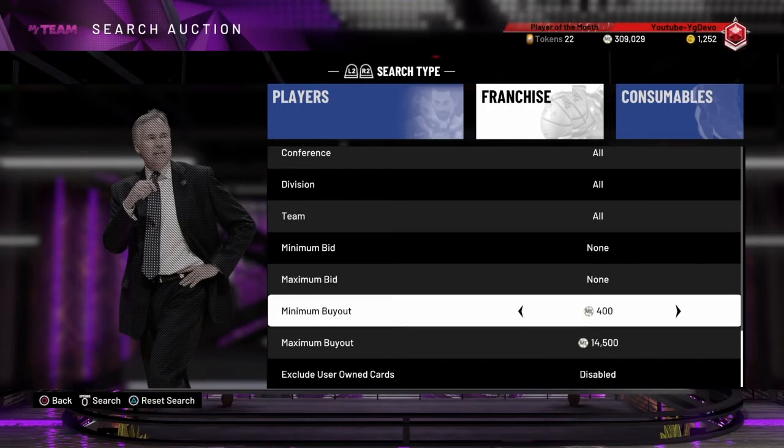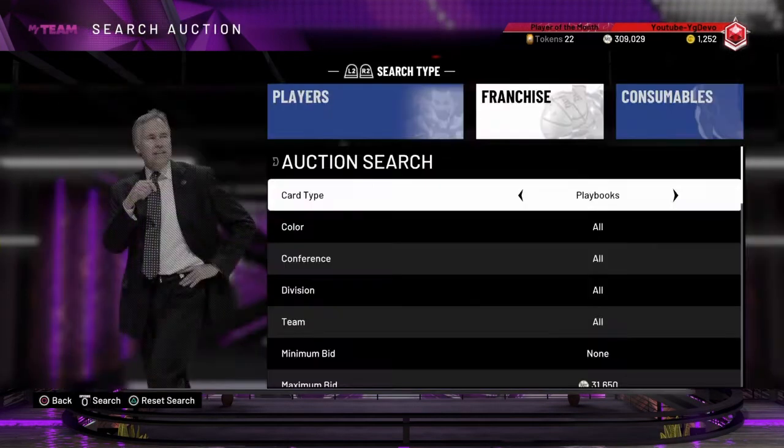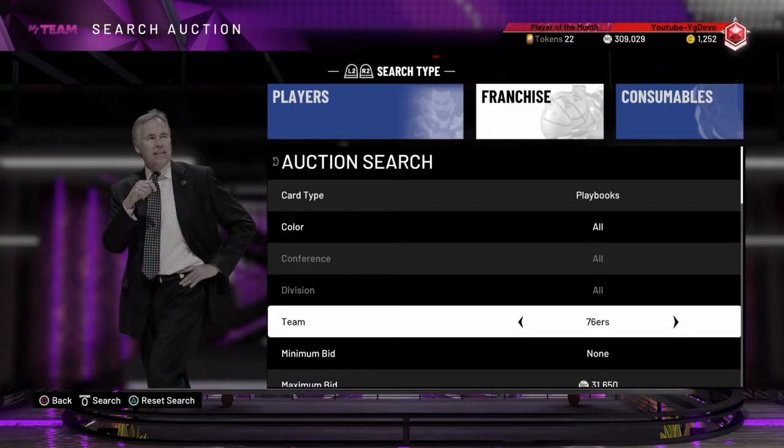The Brooklyn Nets playbook pops up a lot of the time. You're going to want to put your minimum buyout at $500 and your maximum bid around $30,000. This is a great filter to make a lot of MT or just use the playbooks for your challenges because they're very expensive. And go up $50 each time — I also forgot to change the team to Brooklyn Nets, so make sure you guys do that.